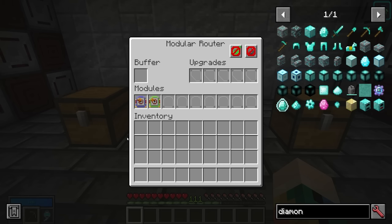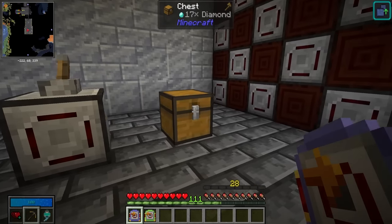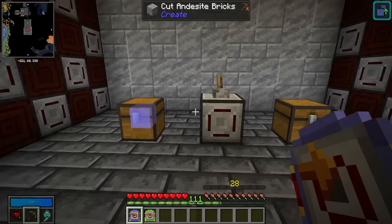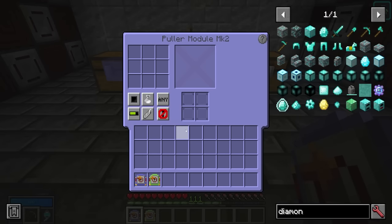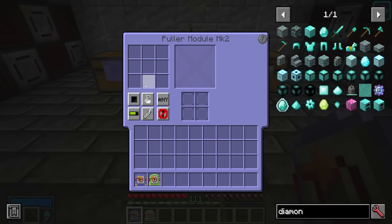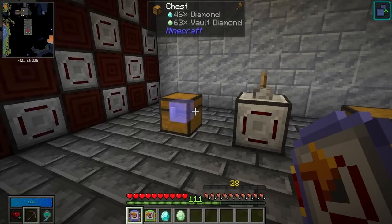That's the overview of the router itself — that's basically how modular routers work, but each individual module has its own interface. If we take the puller module, we can set it to pull from a nearby block or shift right click for a designated target block. Right clicking into the puller module shows an interface that is fairly consistent across most modules. By default it's set to blacklist with an empty blacklist, meaning everything will be able to pass through.